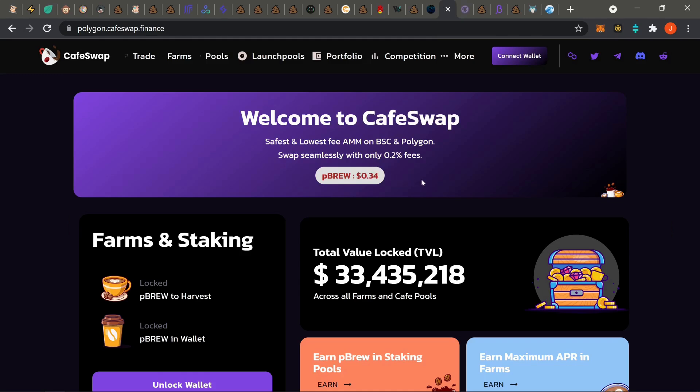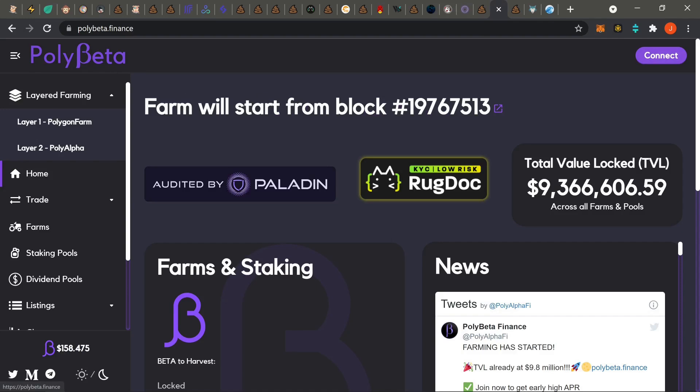Next, Cafe Swap — it's complete down and out. I hope you guys pulled out your LPs and moved on. Farms don't last forever, and someone probably had a big stack of Mocha tokens, compounded over and over, and then took profit, starting heavy dumps. If you were in Cafe Swap, hopefully you didn't get wrecked. It's basically dead and gone. If they pop up on another chain, I'll let you know since they did pretty well — but there's no point covering it anymore.